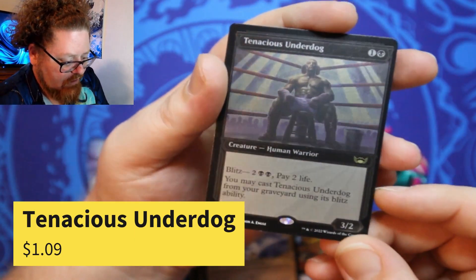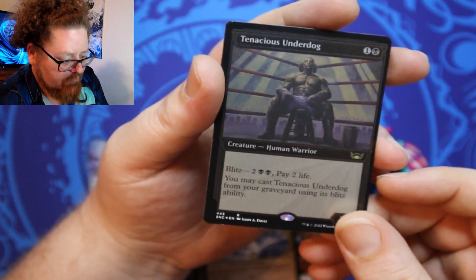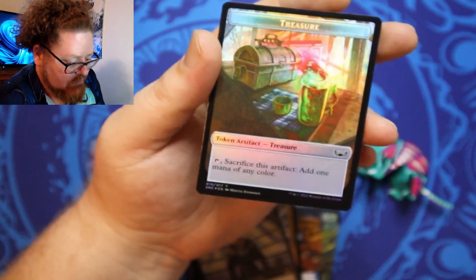Tenacious Underdog with a foil etched — Human Warrior. Nice, boxing guy, get it! Alright, and then a beautiful Treasure Token. That can go right in my Squirrels deck.